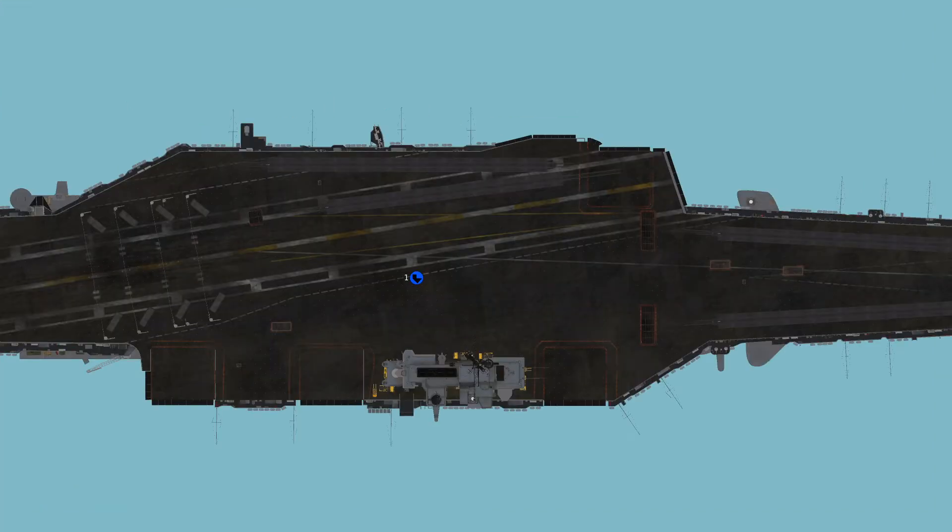This update isn't restricted to just the super carrier ships. The Heat Blur-provided USS Forestall also includes markings in the mission editor view. However, the launch and recovery foul lines are white stripes and not the alternating red-yellow.